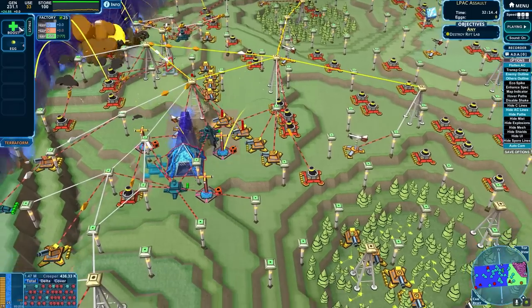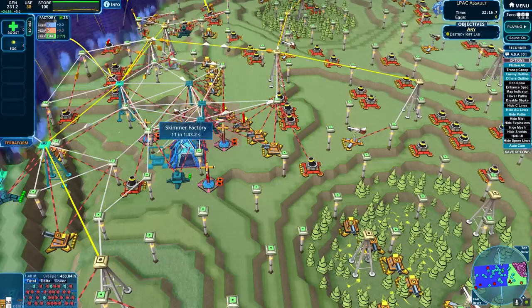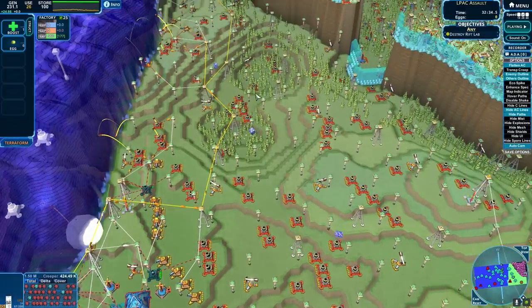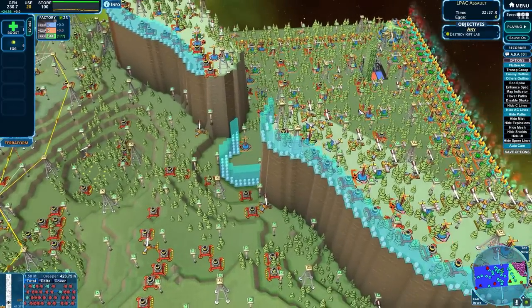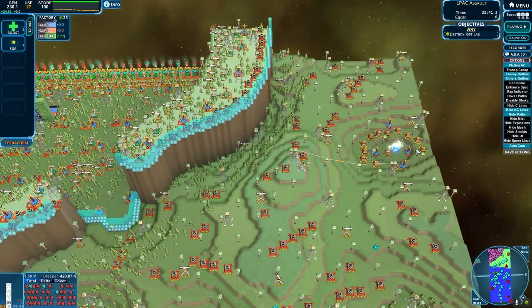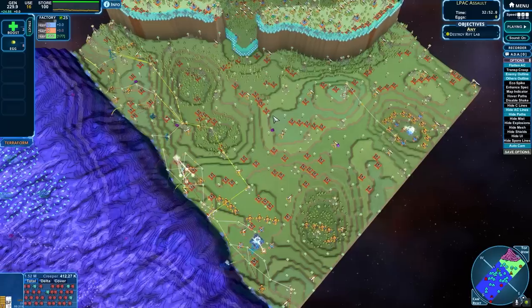Maybe I'm fighting too much for this skimmer factory at the moment. Also, do shields use — arg. Wow, did we literally get all of their production? That seems nuts. Crazy.